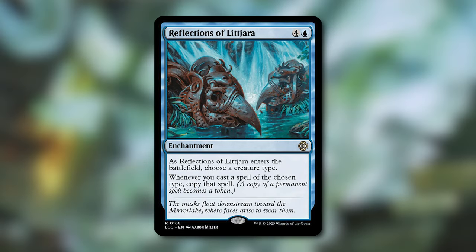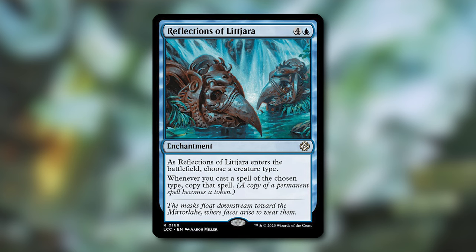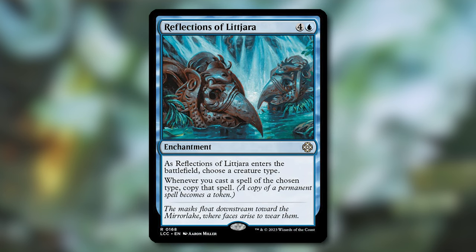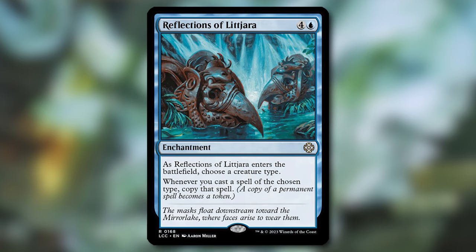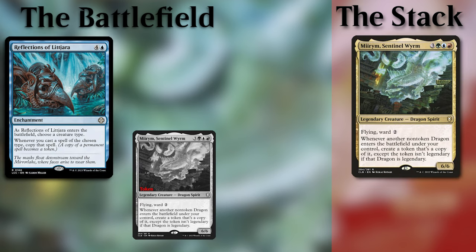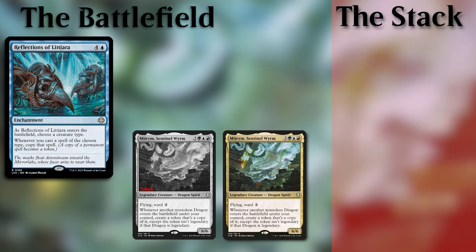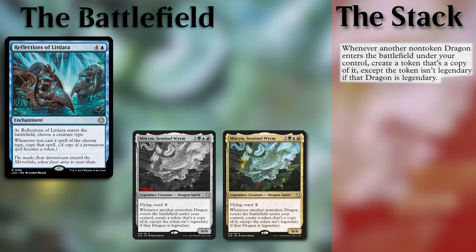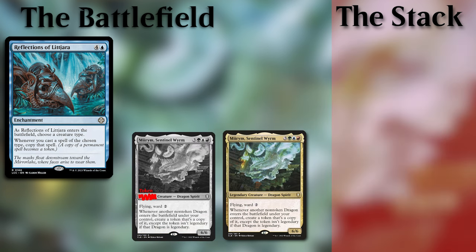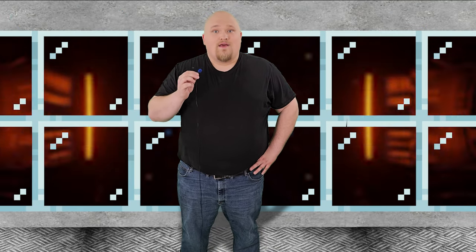Another similar thing that'll get you more copied commanders is Reflections of Litjara. Reflections of Litjara costs 4 into blue for an enchantment that says, as it enters the battlefield, choose a creature type. Whenever you cast a spell of the chosen type, copy that spell — a copy of a permanent spell becomes a token. While this will not get us additional legendary dragons, it will help with the non-legendary dragons and Mirim itself. If you cast Mirim with Reflections out, it will create a legendary copy of your commander while the original is still on the stack. The original resolves with the token copy on the battlefield; the token copy will see a non-token Mirim entering and make a non-legendary token copy of it. You can choose to sacrifice a legendary token copy to state-based actions. This means by the end, you have two Mirims on the field and now get two copies for each non-token dragon that enters the battlefield.